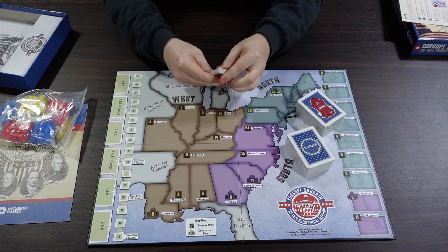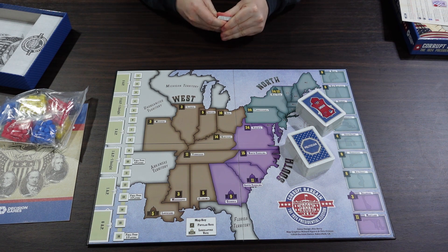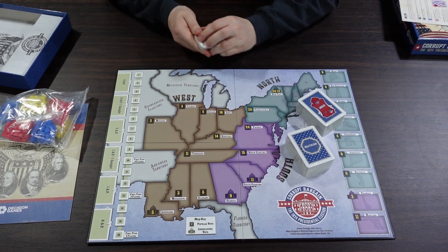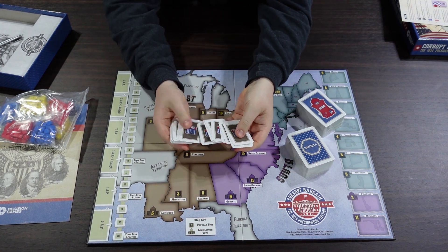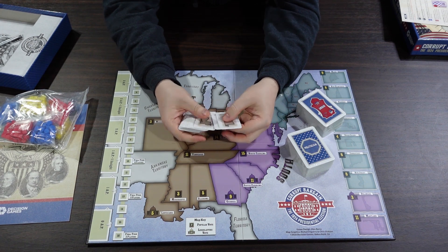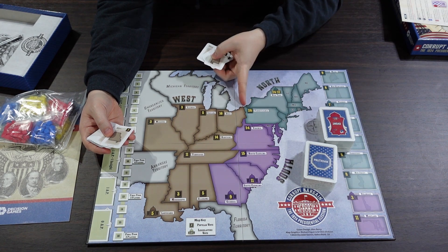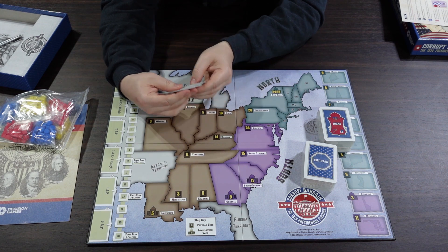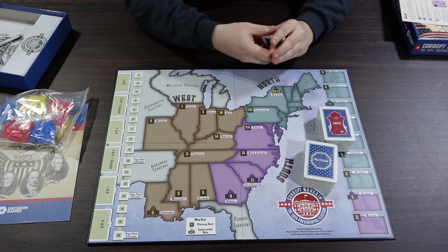We have state cards here — they say 'state' on the back and are small, Fantasy Flight-style cards. Each one represents one of the states on the board. It looks like there are 25 different states at this point in time. I presume that as you take control of a state, you get the card, and that's the easy way to tabulate points.